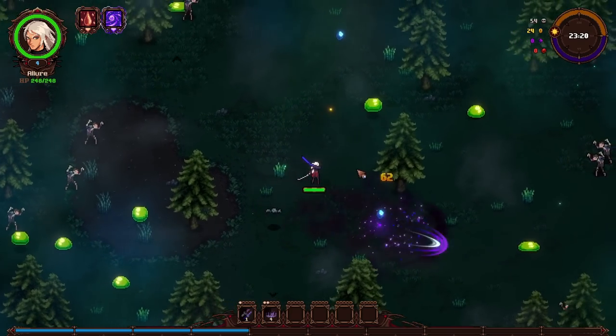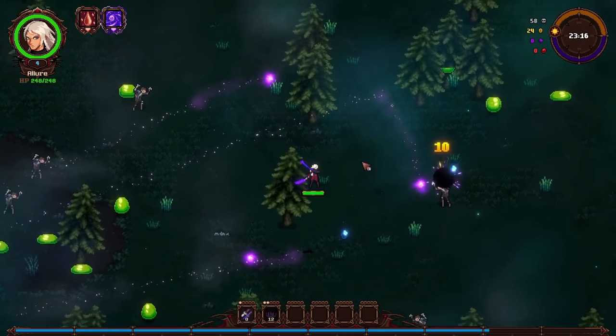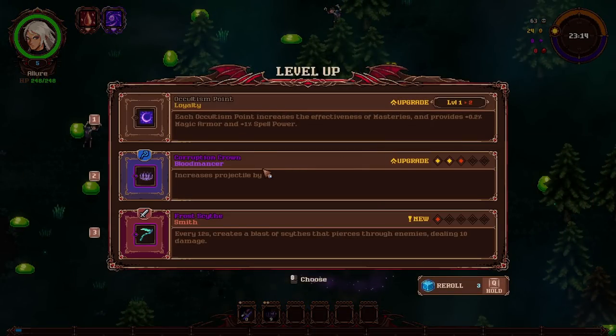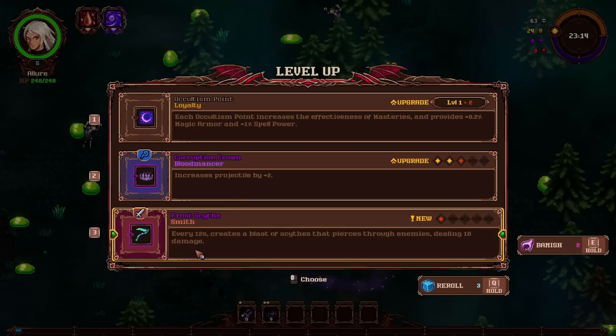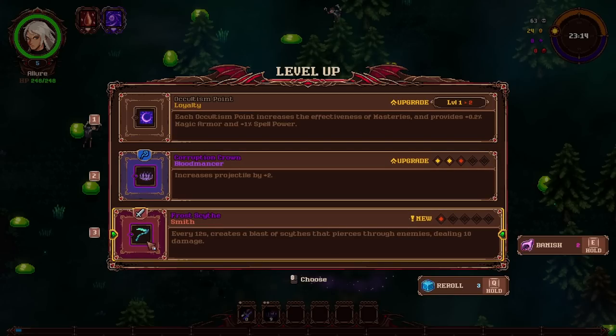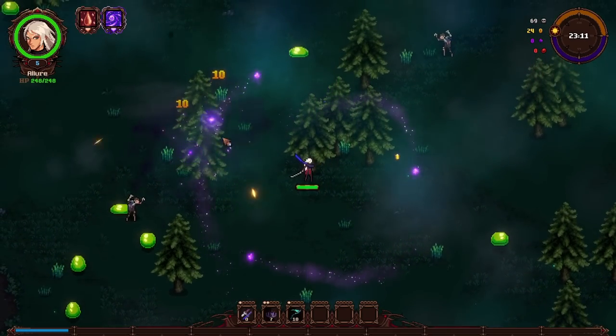Oh, is this a bat? Ah, that's one of the dark spirits, I guess. It's actually worth it for me to explore a little bit. Frost Scythe — 12 damage, blast of scythe that pierces through enemies, dealing 10 damage. Once again, purple. I just don't know if purple is good or bad. I'm going to snag it — we'll just see what happens.